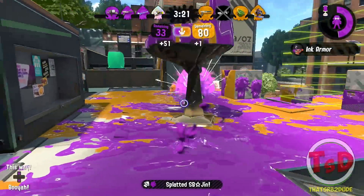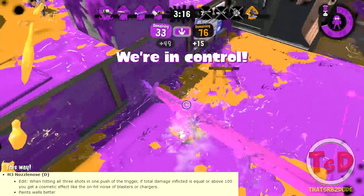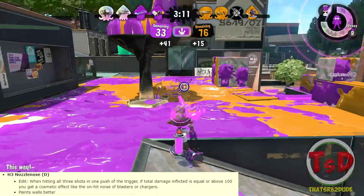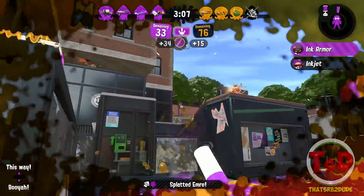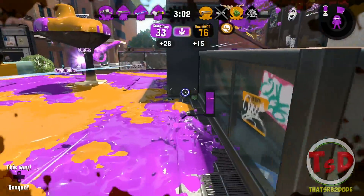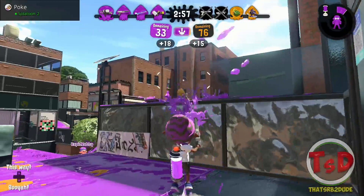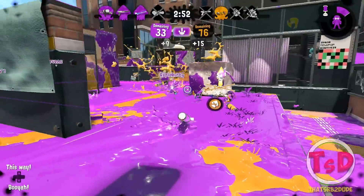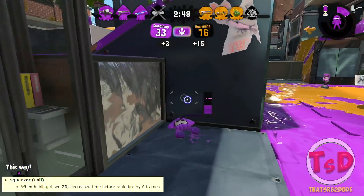The H3 Nozzlenose with three shots will always deal 100% damage or more, which is really nice. Basically, it does not matter if the H3 has fall-off damage at all — it will always do the same consistent damage every time. So if you shoot all the way across and it lands on your target, it's going to deal 100% damage. It also now paints walls better.